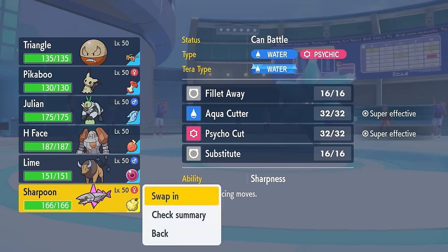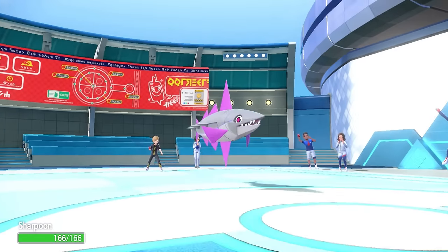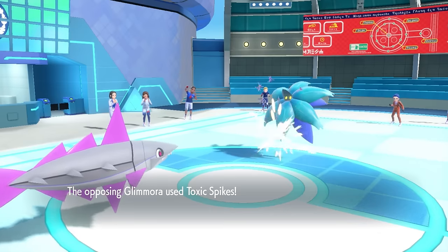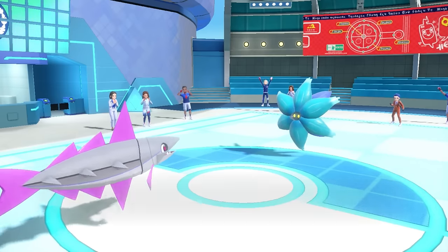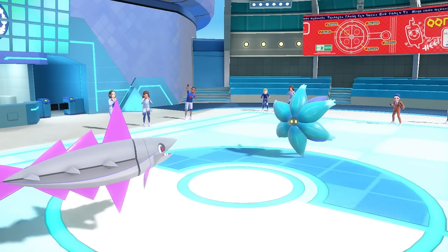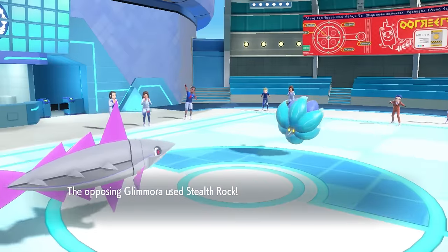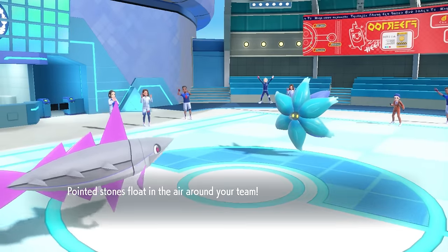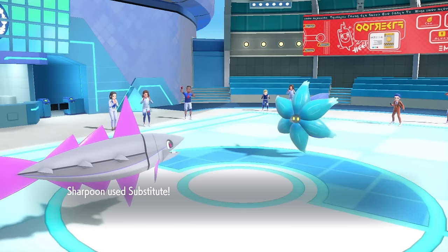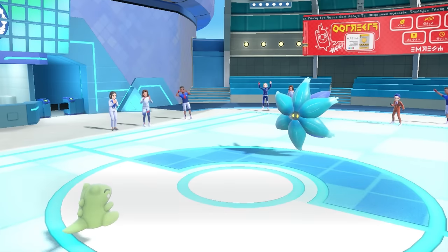On the pivot, I decide a pretty good option to set up against this thing is Sharpoon — Veluza is a massive threat that people just underestimate. It turns out they actually just go ahead and manually set up a layer of toxic spikes, which is one way to do it if you want to ensure you don't have to rely on the toxic debris. At this point, I decide to go for a Substitute, thinking maybe they either switch or go for the Stealth Rock — which they do — allowing me to get the free sub, and the fish is about to go burr.